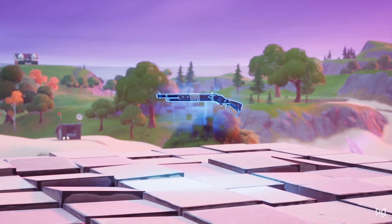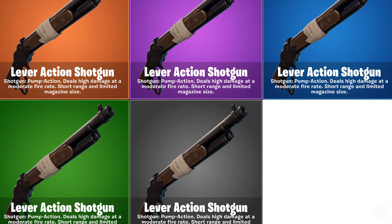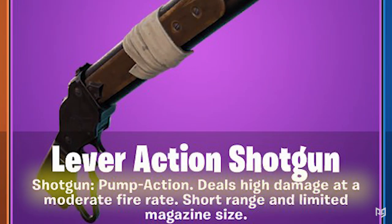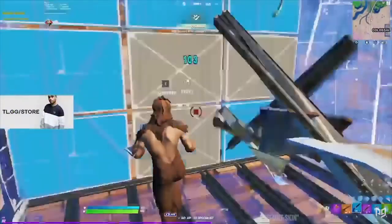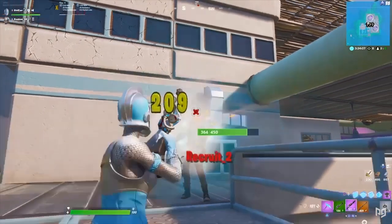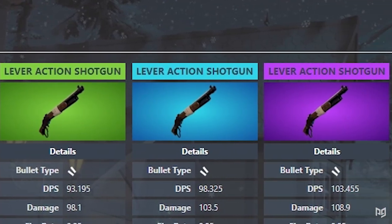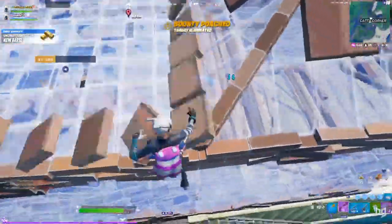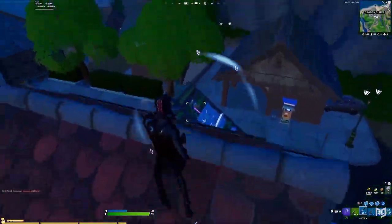The best way to describe the lever action is this: it's kind of like the tactical and pump shotguns had a baby. The official description says it deals high damage at a moderate fire rate with short range and a limited magazine size. That's pretty accurate, but we personally wouldn't consider it high damage compared to the charge shotgun at 100 power. However, its body shot damage is definitely better than a quick 0% shot from the charge, which makes it excellent at getting in significant hits through a quick edit into a reset.